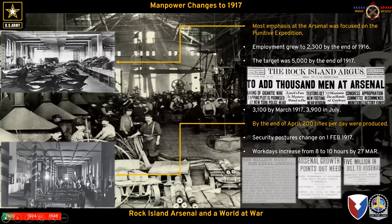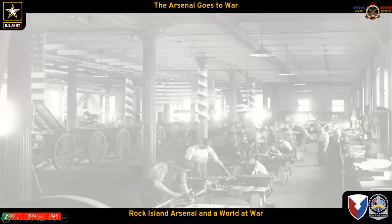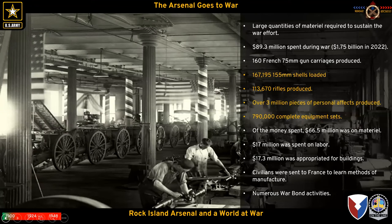Ten million more dollars were to be spent at the arsenal, with another five million following — newspaper headlines showing constant flows of arsenal growth funding in 1917 and early 1918. The arsenal is both struggling and excelling to meet demand simultaneously. In total, $89.3 million is spent at the arsenal in 1917-1918, equating to $1.75 billion in 2022 dollars — over 50 percent of the total GDP of the Tri-Cities at the time.